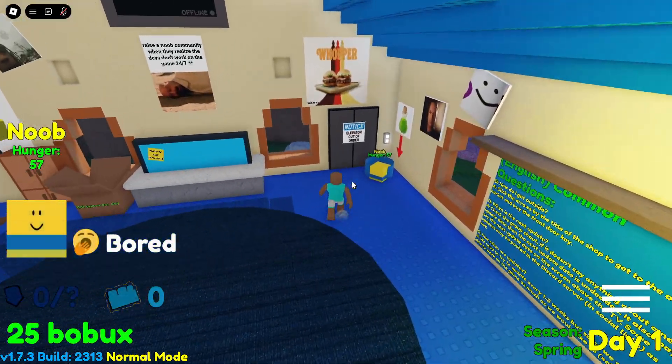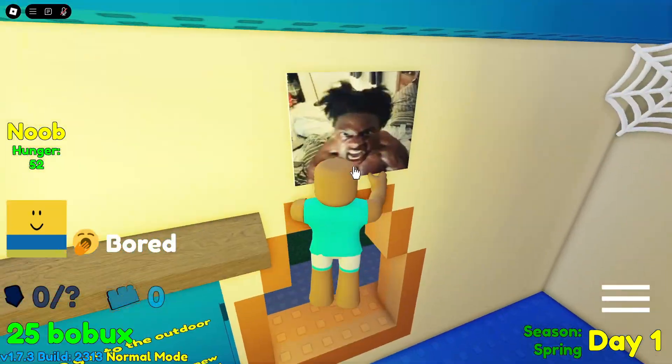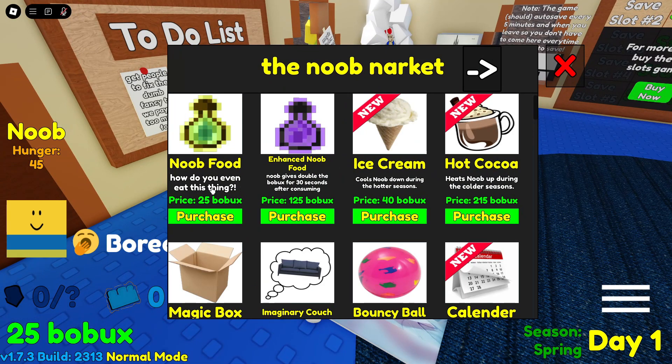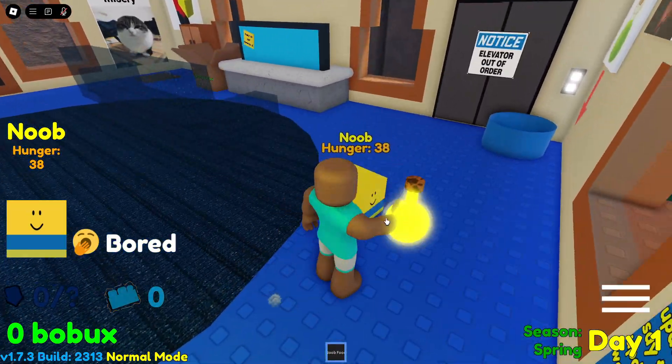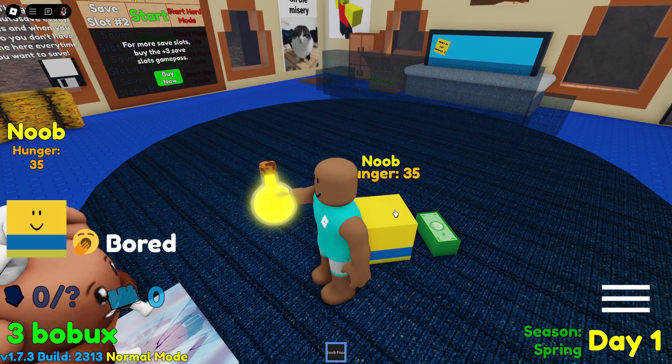Spongebob just appeared out of nowhere. Let's open the market — I have 25 bobux. I can buy some noob food. Here noob, eat this food — it's a yellow potion. Every time I click on him he just poops out money.